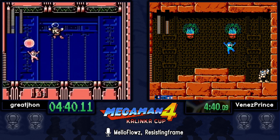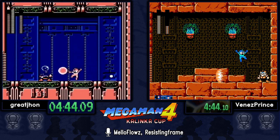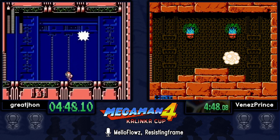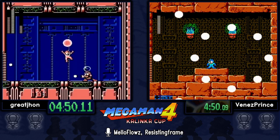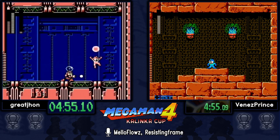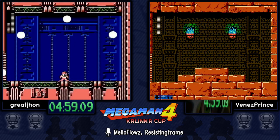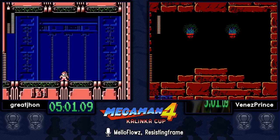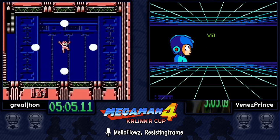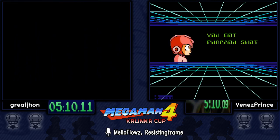Great John has the weakness for Bright — so it shouldn't be a problem. Did he mess up the HP values? Yeah he did, but he didn't get frozen. He accidentally hit Bright Man with an uncharged shot, which threw off the health values. He could have gotten frozen, but luckily the RNG was in his favor.